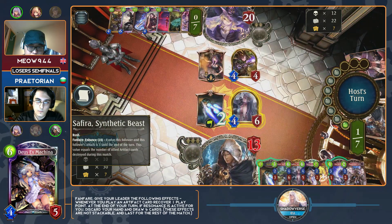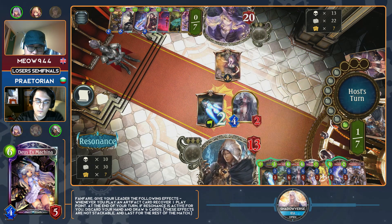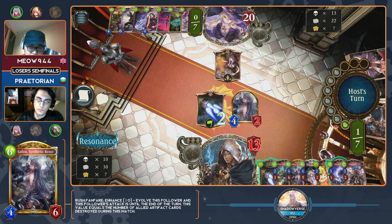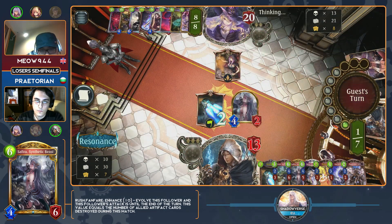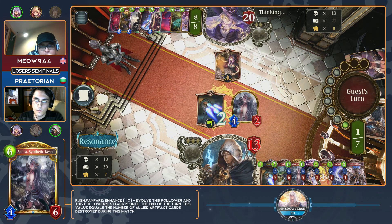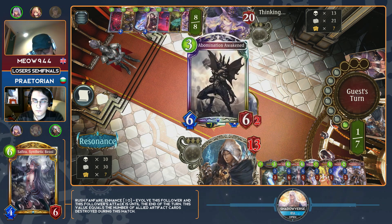He plays Sephira just to control. You need to watch your cards in hand because when you activate that Deus Ex on the next turn, Resonance is going to turn off. He has the Ancient Artifact, not the Analyzing, so that will not affect Resonance. The Analyzing will deactivate Resonance — he doesn't have very much to work with there.